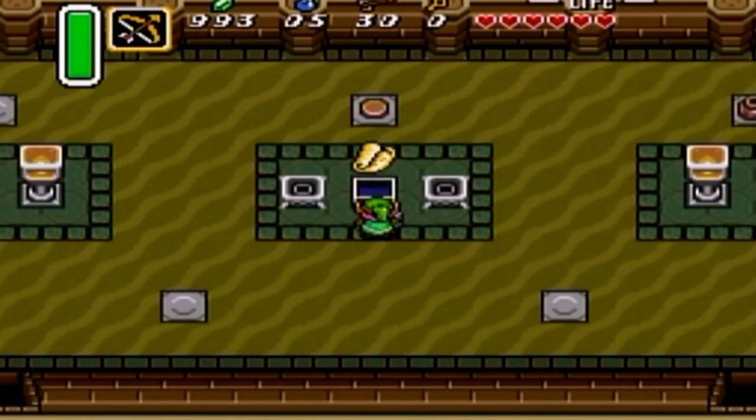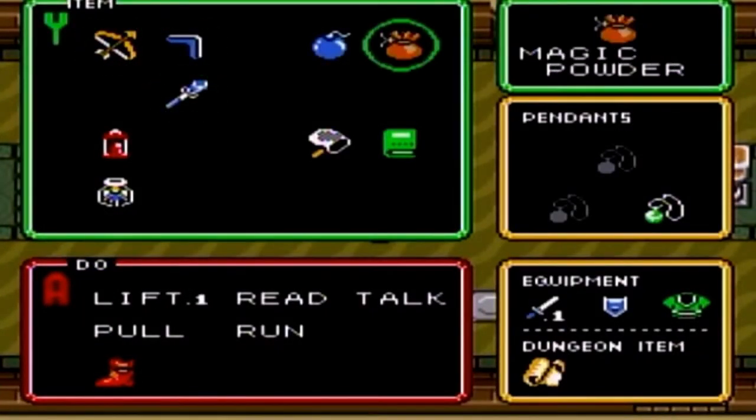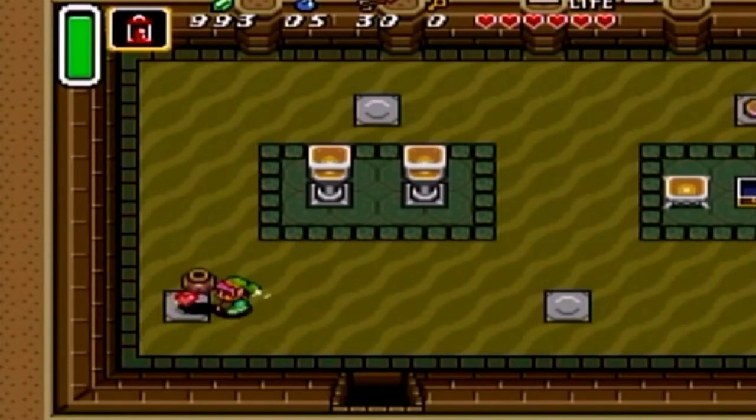For pushing that switch and opening this chest, you get the map. I don't know for certain if lighting these torches does anything — and it doesn't. Well, that's kind of saddening.